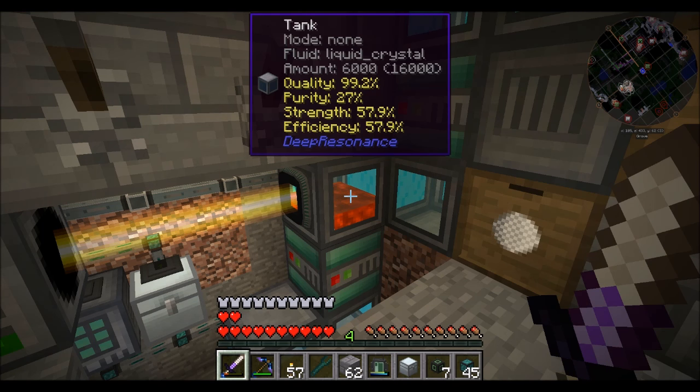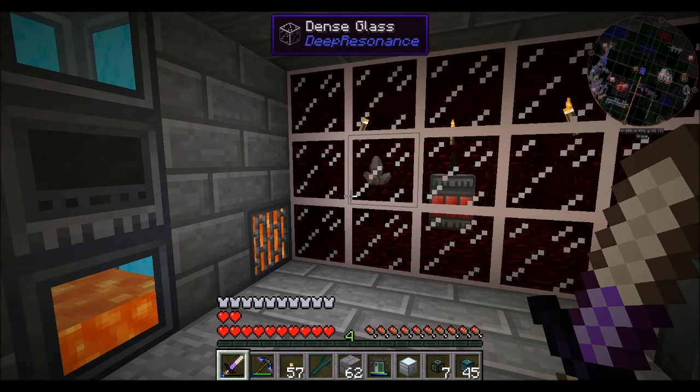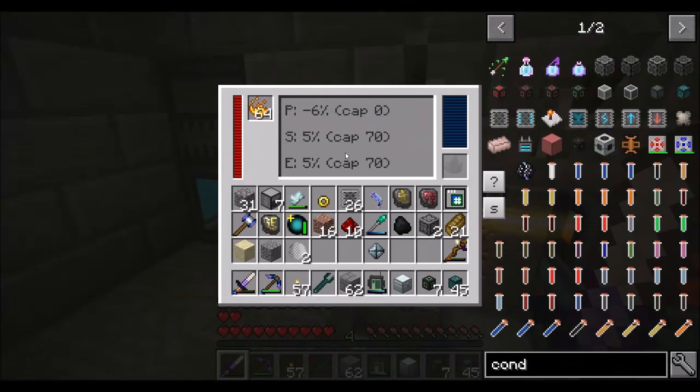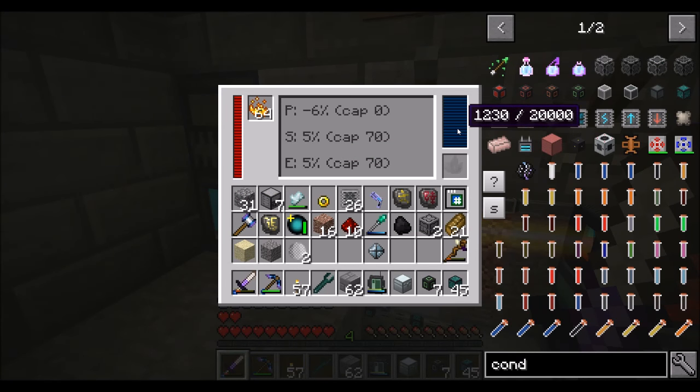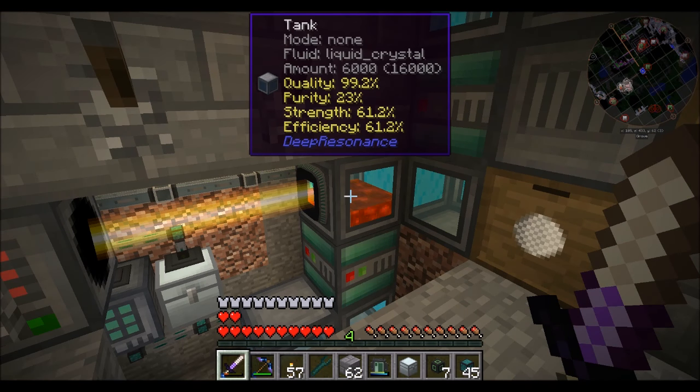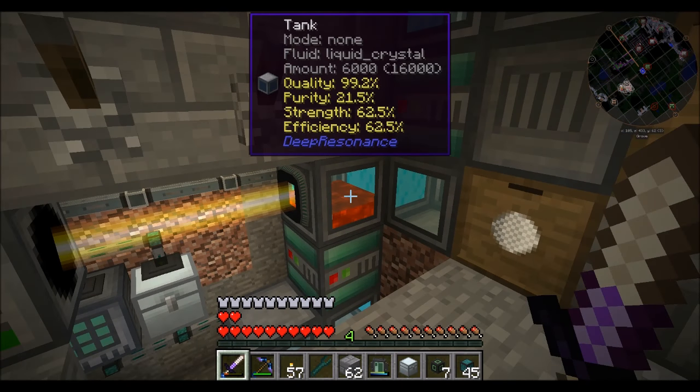My goal is going to be an 85% pure, 70% strength and efficiency — if we get that, I'll be cool with that. That should be automated enough for now. The other thing we're going to have to worry about is getting white crystals into here, which we can manage in a moment. I just want to make sure this gets turned off if we drop below the purity line too far. If we hit 0% purity, we're in trouble.